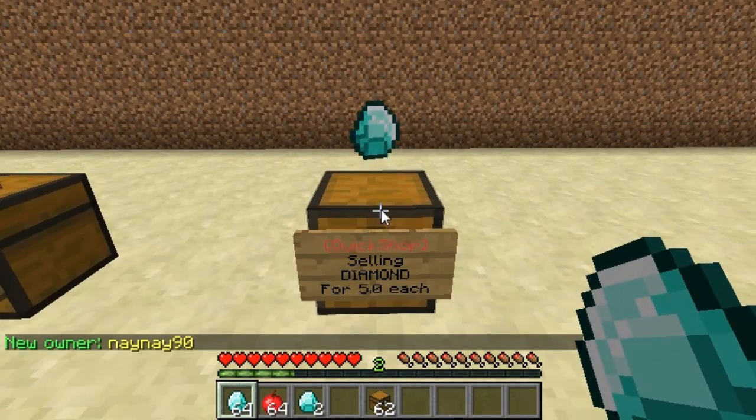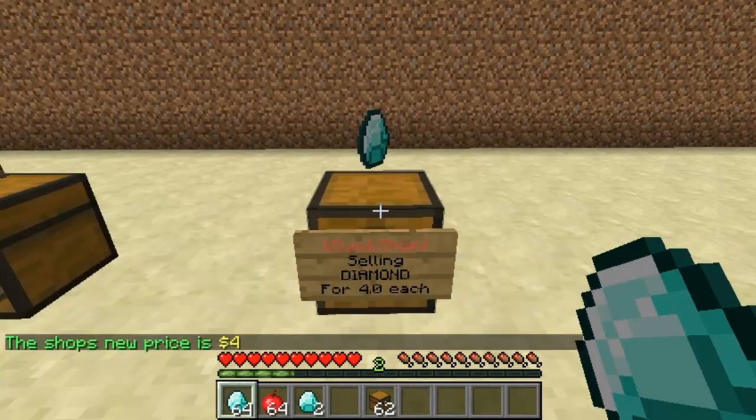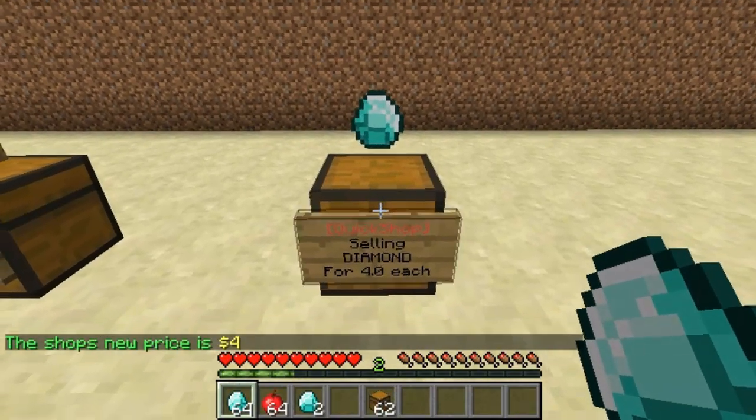I can also change the price for the shop with QS price 4. You'll see it changed to $4 instead of $5. So it's now cheaper than it was before.